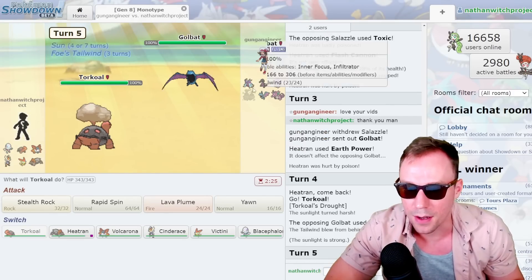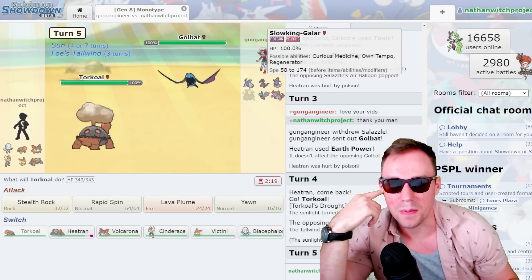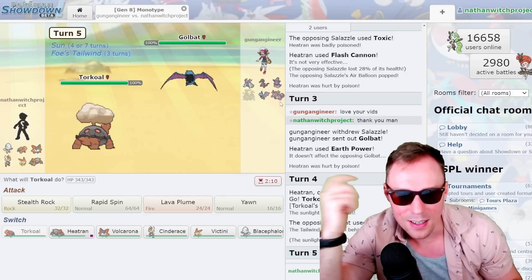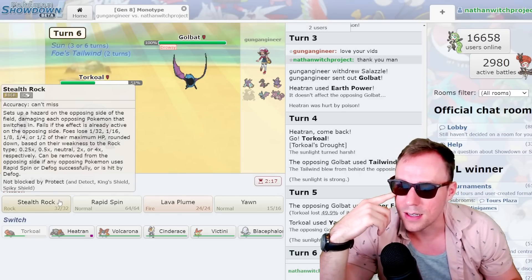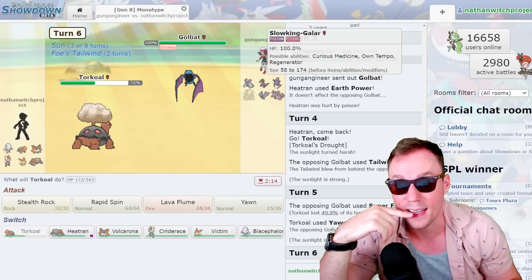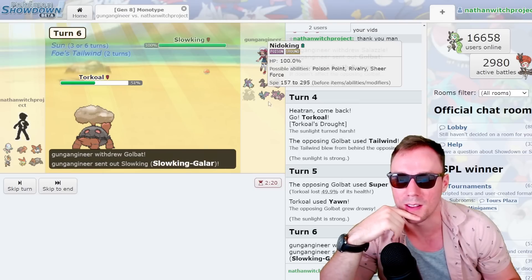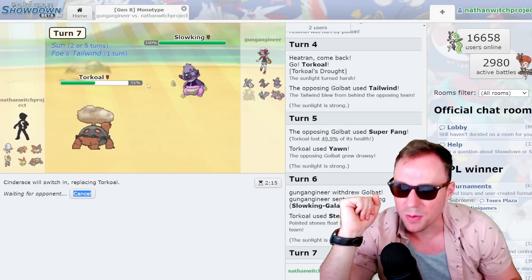If they go to their Nidoking, I've got a really safe swap to Heatran. The Tailwind — that's pretty fun. I think I'll Yawn, because who do they go to here? They're running Tailwind but they've got such a defensive team. Salazzle is very defensive in nature as a Toxic user, there's Toxapex, Golbat is certainly Eviolite, Slowking-Galar. I guess it's just so their Nidoking can pop off. Okay, never mind — I'll Stealth Rock here instead. I could Yawn again on the Nidoking that's coming in. I'll get Rocks up — that helps with Toxpex and Slowking-Galar a little bit. Let's go to Cinderace right now.